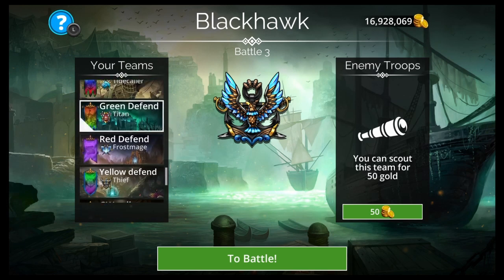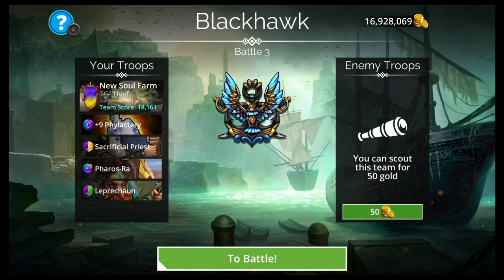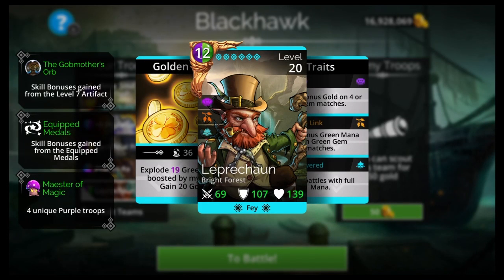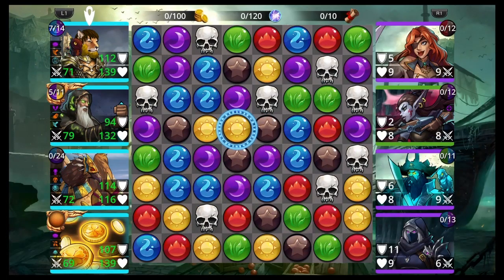Here is the best soul farming team in the game. It is: Phylactery — which you get from Mastery, blue and purple mastery — Sacrificial Priest, an ultra rare from Karakoth or chests, Ferris Ra the man of the hour, and Leprechaun from Bright Forest, an ultra rare.